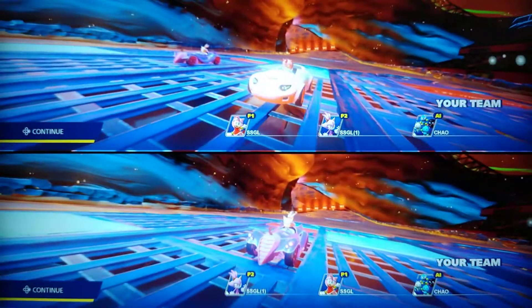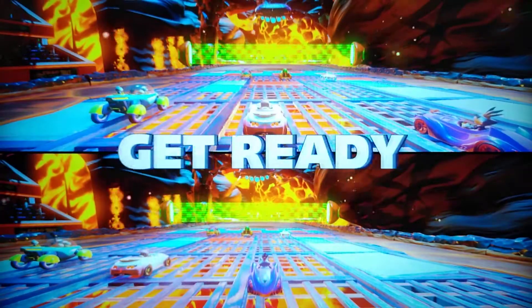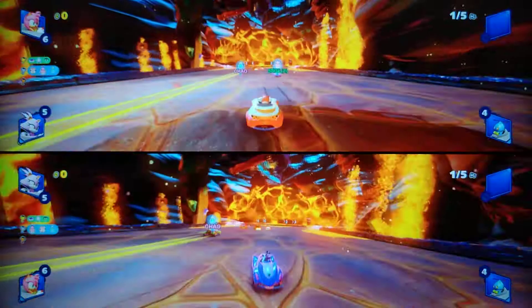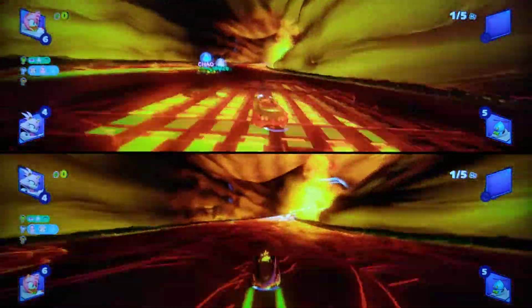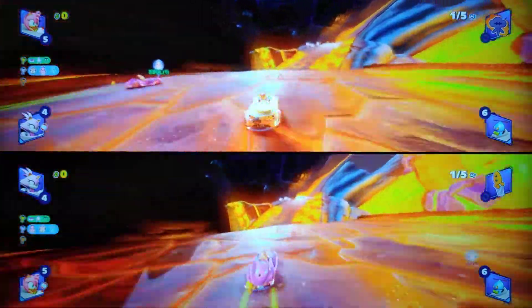Our team member is gonna be Chao — the four little dudes inside that vehicle are our partner. Which way are you going? I'm right behind you. You're going left — watch out for the hand! Okay, I'm riding your track.